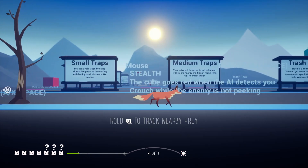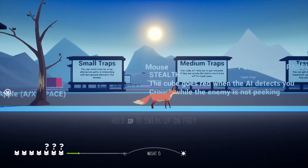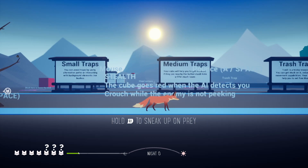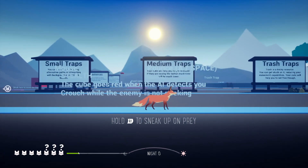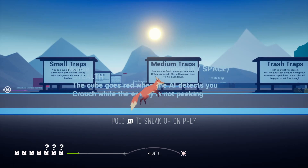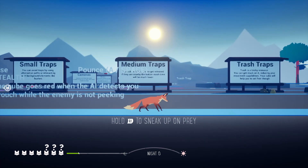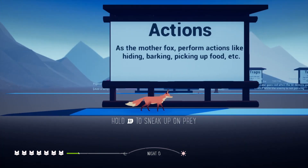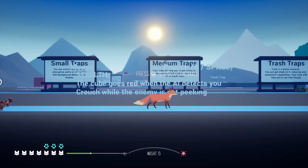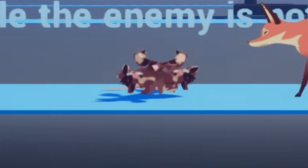This one is so glitchy — you can't sniff right now for some reason. Mouse, stealth, pounce. The cub goes red when the AI detects you; crouch while the enemy is not peeking. I don't understand this because there's literally nothing and I'm looking at an invisible mouse right now. If I take the cubs with me and sit over here, I can press triangle on this — they'll just attack this made-up mouse that appears out of nowhere and then do this dance.